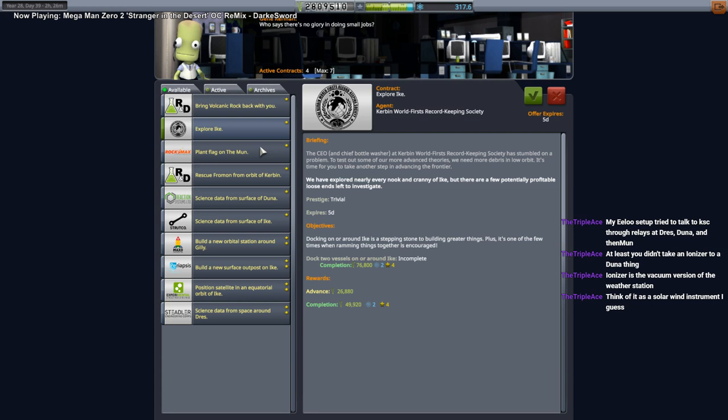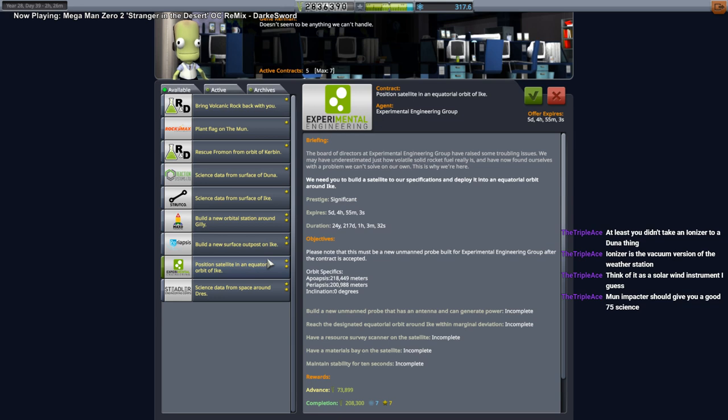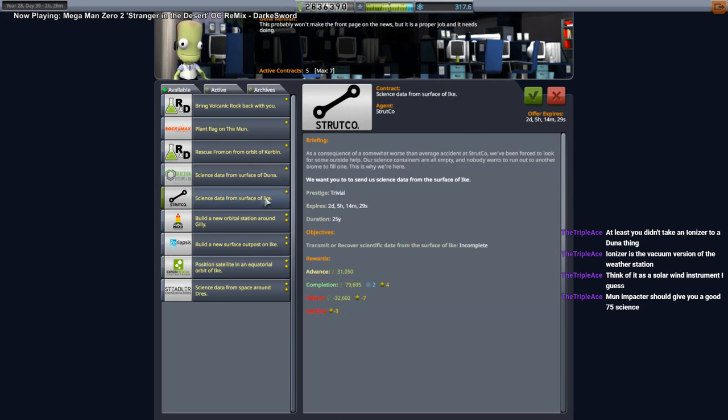Stop telling me to explore Ike — dock two vessels around it. We've done that too. I'm just gonna have it not launch anything new. It does say it's trivial. Position a satellite — that needs other stuff. Science data from surface of Ike — alright, now give me a reason to do another Ike landing.